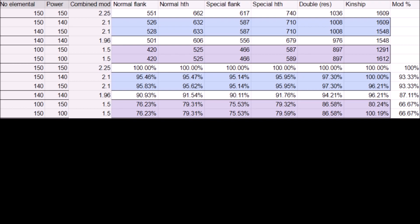The tiebreaker is the kinship attack. By looking at all the rows, the kinship is only ruled by the non-elemental modifier. It behaves the same way at 150% non-elemental with 100% power as with 150% power. The conclusion is that you must always prioritize having the highest possible value of the elemental part of the bingo over the attack part, because of your kinship attacks.